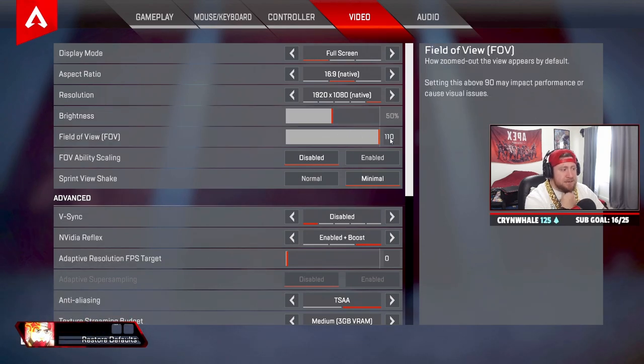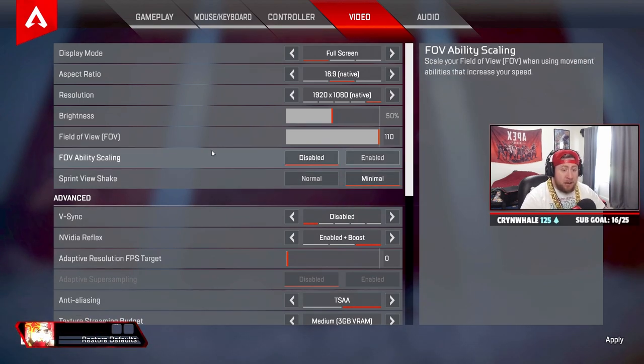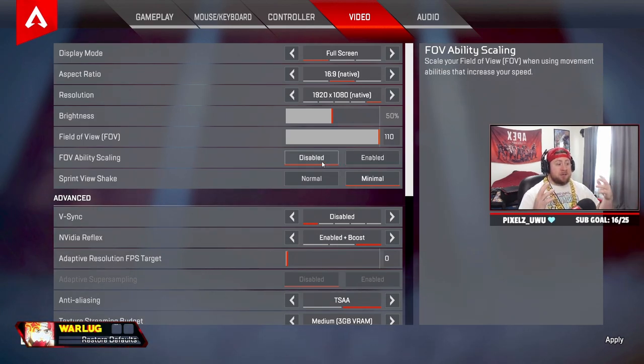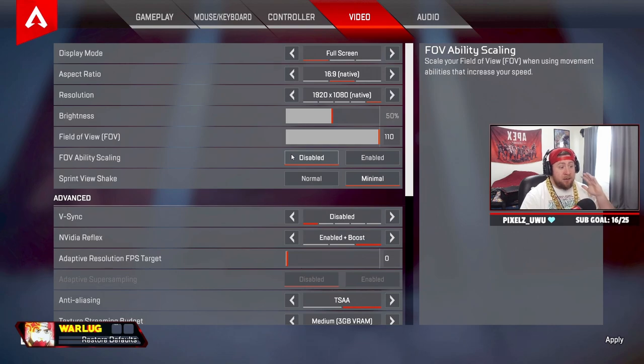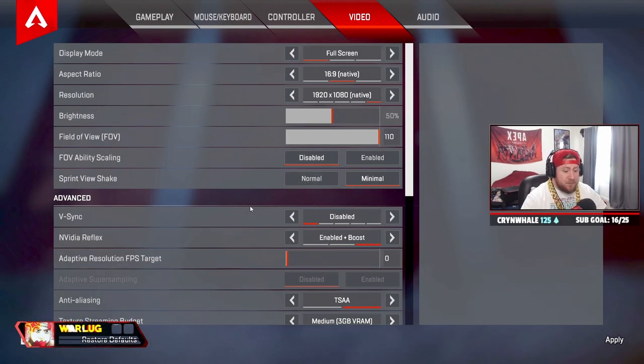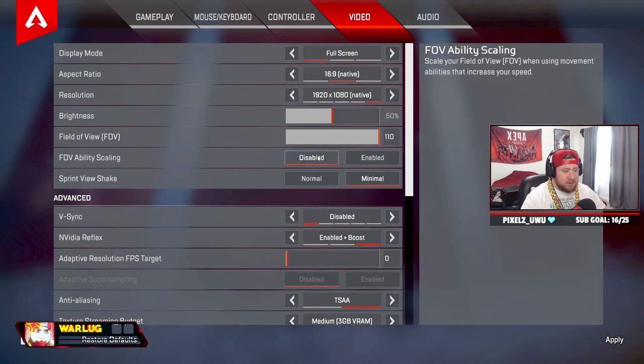FOV at 110 — I like this because you can see a whole lot more. I've seen people do 104, 106, or even 100, it's totally preference, but I like 110. FOV ability scaling — turn this off. If enabled and you're playing Bloodhound, his ultimate will force your FOV to 110. If you're used to playing at 100 and this is on, it'll suddenly shift to 110 when you pop his ult — you don't want that.